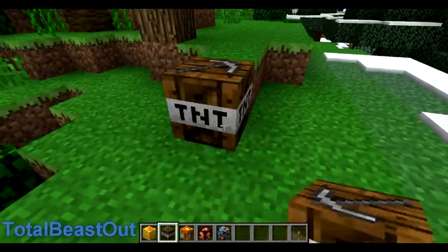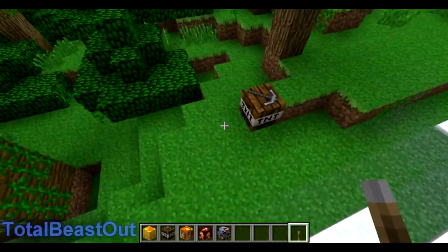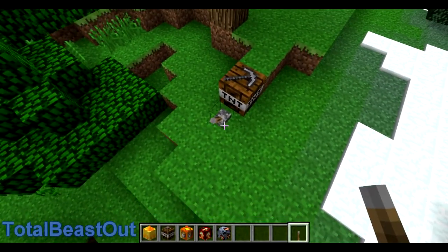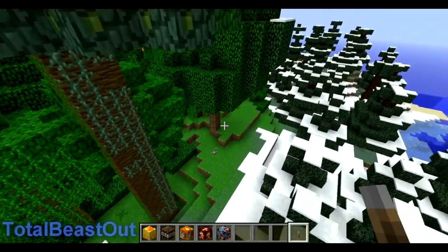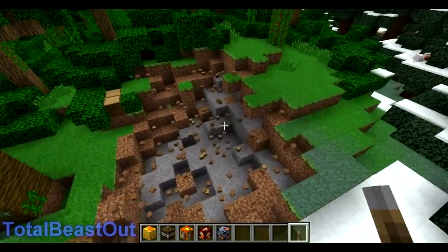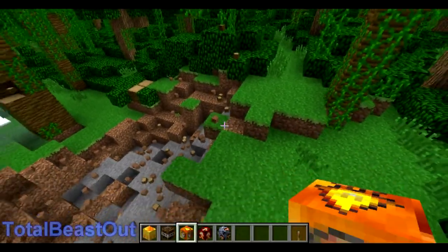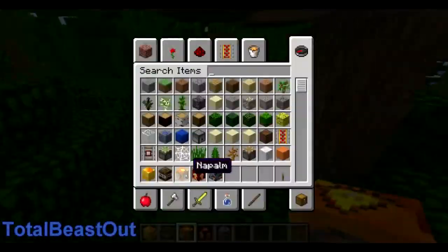Next is the miner. This is quite different from normal TNT — normal TNT only drops 30% of the destroyed blocks, but this will drop every single block that it destroys. So it's really good if you're hunting for diamonds or rare materials.